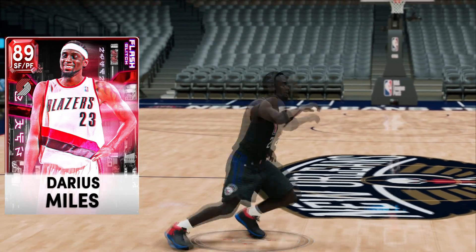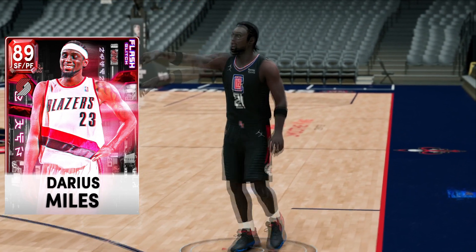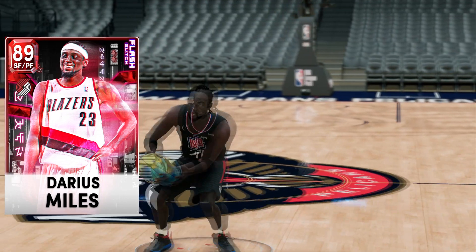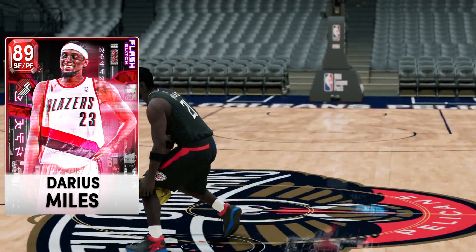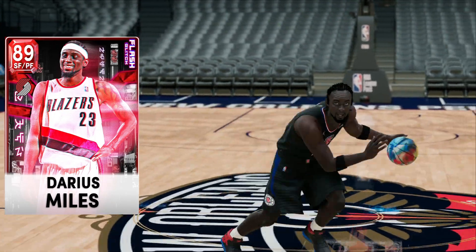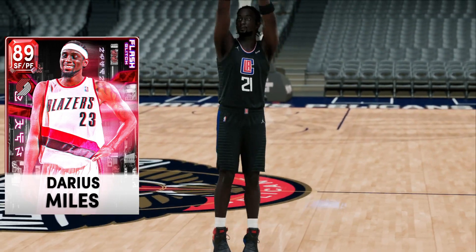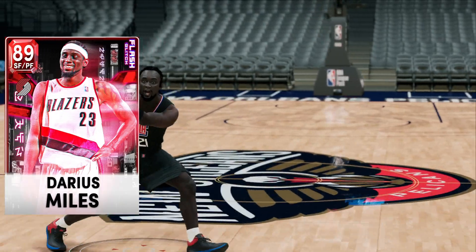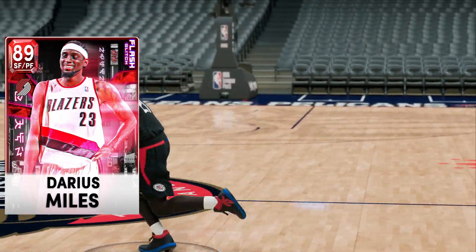Ruby Darius Miles — the flash glitched Darius Miles is absolutely amazing, and the card art is just beautiful. He's got the Brook Lopez base on the normal release timing and is going to be a six-foot-nine small forward/power forward with a seven-foot wingspan that can really fit on any squad, especially if you are no money spent. Hit that like button below and comment what you think about this Darius Miles.